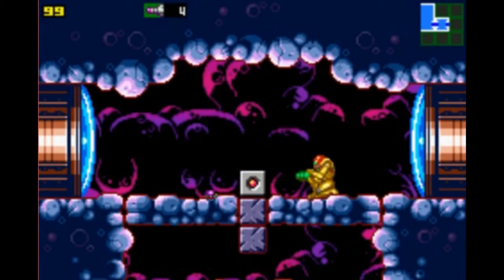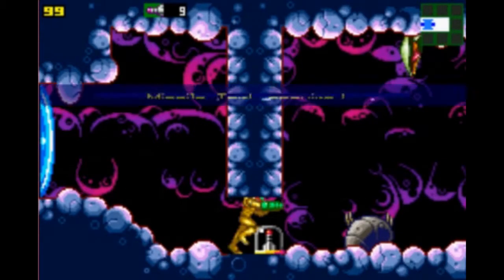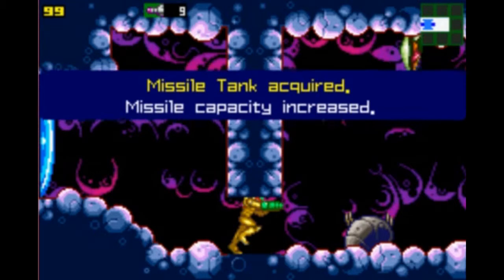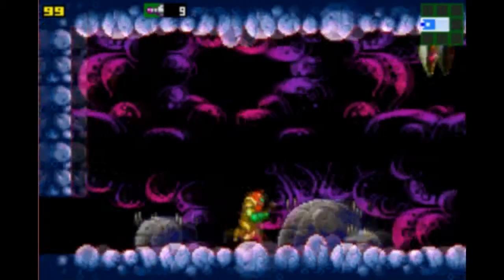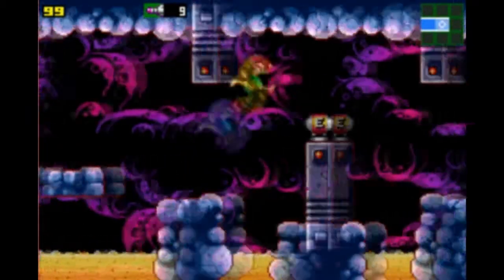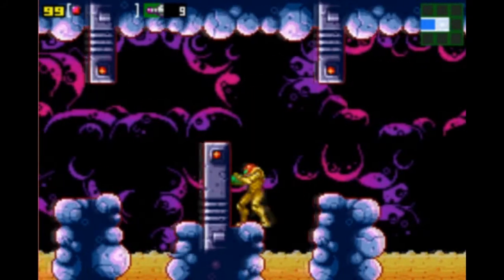Coming down here we see we can't destroy those blocks yet, but maybe we can do so later. Coming down further we get another missile tank. This is actually the second possible room where you can fight King Worm if you fail to defeat him in the other room, so you can either come to this room or the room I showed earlier to fight him.